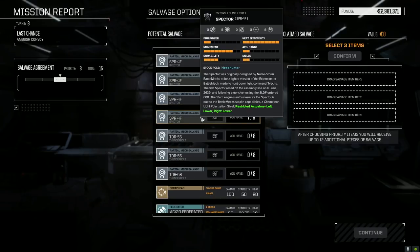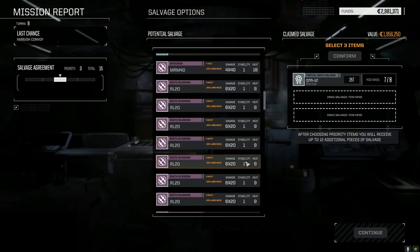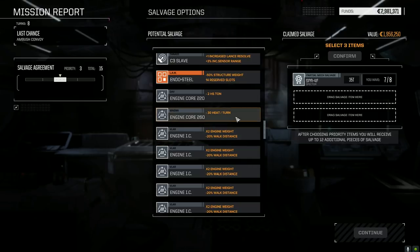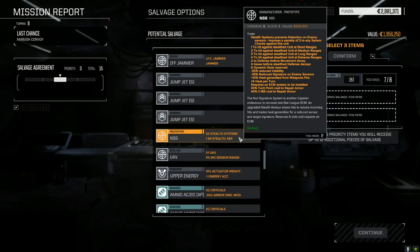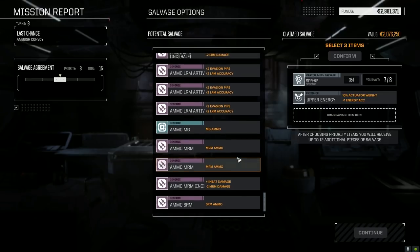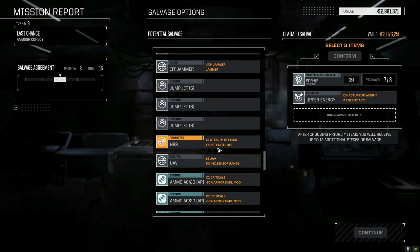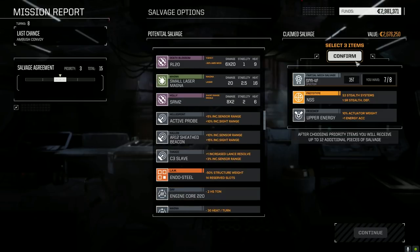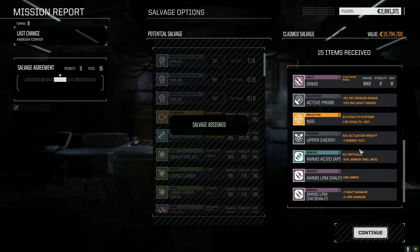Thunderbolt parts, ooh — Specter! Let's make sure we get a Specter. Suicide bomb — make sure we take one of those. Rocket Launcher 20s, active probes, engines, fire control system missile — I think we have the plus version. Another NSS, upper energy — we'll take that. Not lots of NSSs left. Artemis double load — got four of those still. AC/20 — we're not using regular AC/20s. Let's take the NSS. We got an extra Specter part!